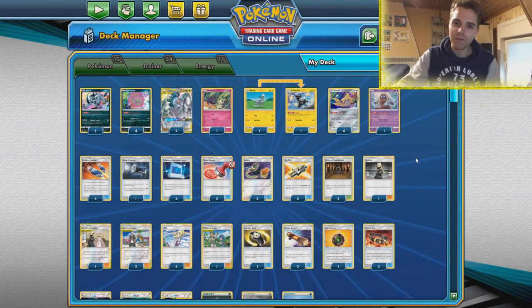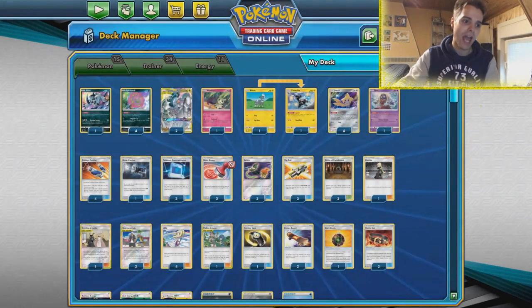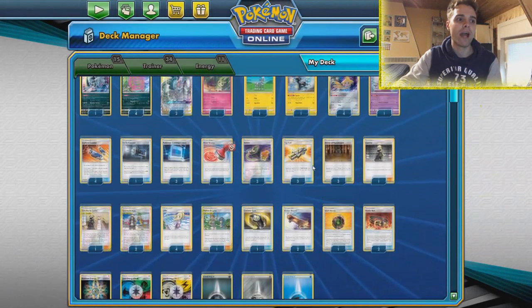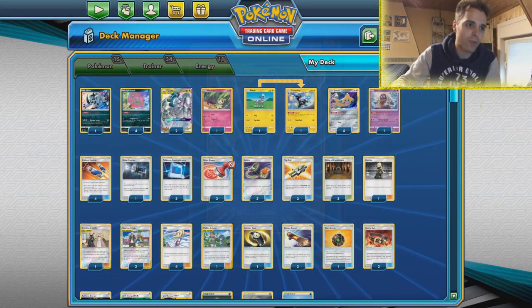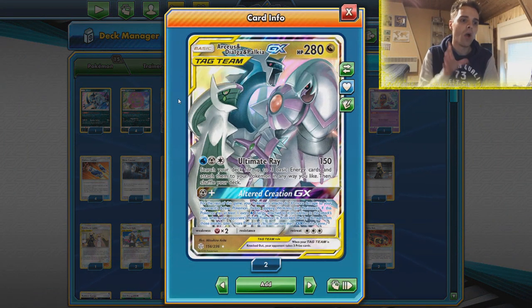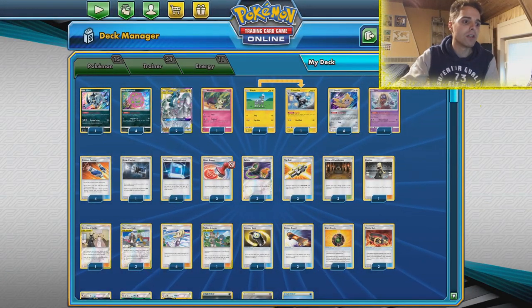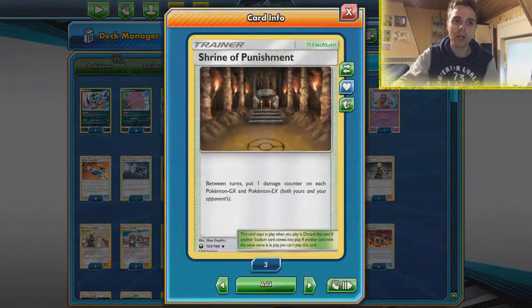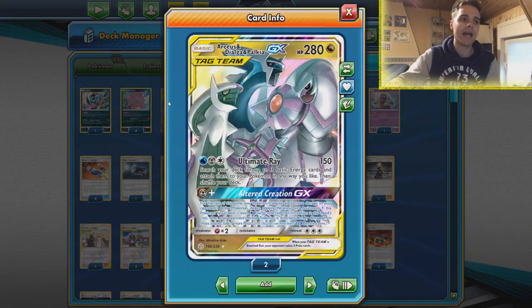Not only that, if you can get enough damage counters on yourself you can rely on Hustle Belt to dish out 60 extra damage, and the rainbow energy also provides a damage counter and gives us the required darkness type energy. Today we're pairing it with ADP. We're gonna try to get Altered Creation GX off as early as possible, but this time around we're playing a heavy Guzma and Hala count to make sure we can get our Stadium card, Shrine of Punishment.